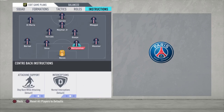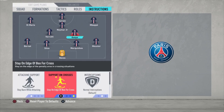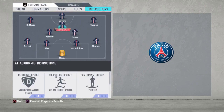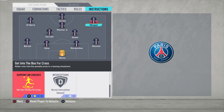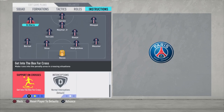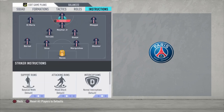Now the instructions. Meunier: stay back while attacking. Marquinhos and Silva: default. Bernat: stay back while attacking. Guille: stay back while attacking, stay on the edge of the box for the cross, cover center. Verratti: I only changed cover center. Neymar: get into the box for the cross and free roam. Mbappe: stay wide, get in behind, get into the box for the cross. Di Maria: the same — stay wide, get in behind, get into the box for the cross. Cavani is just default on all settings.